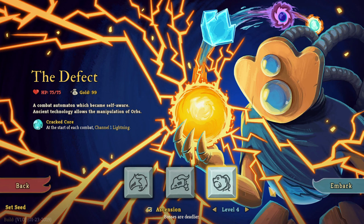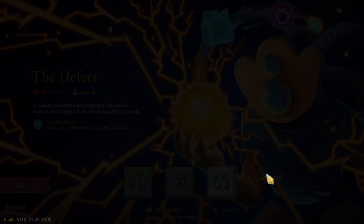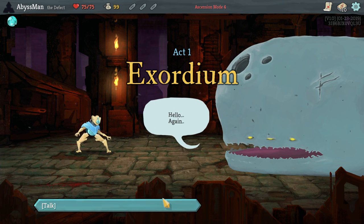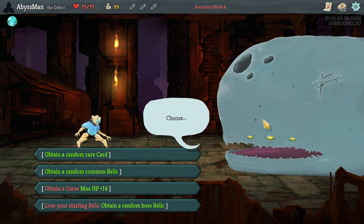Hello there everyone, welcome back to Slay the Spire. We are back with the Defect, so let's get right into it. You guys know the drill — we're going to Slay the Spire and ascend to level 5. Alright, let's do this.